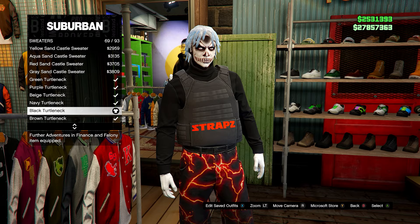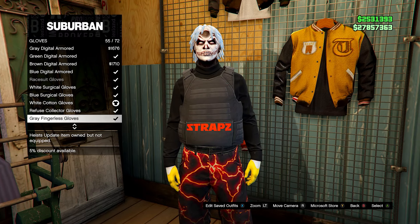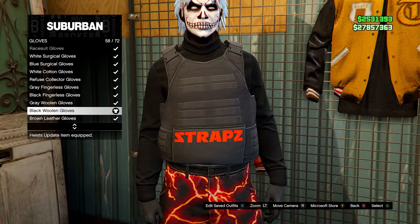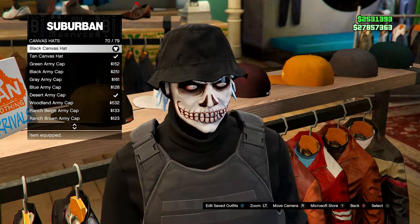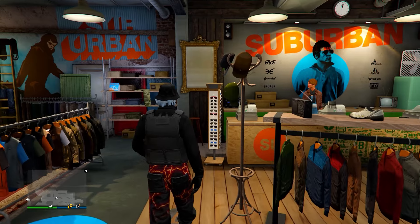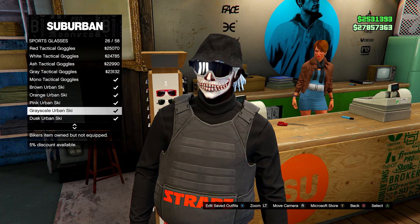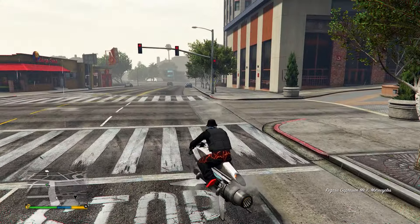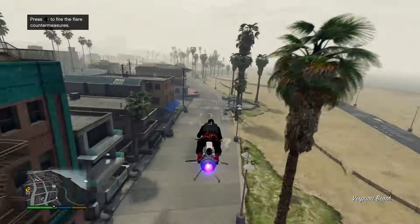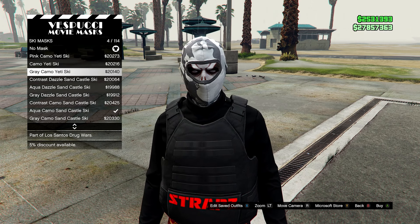Go to the accessories menu, head down to gloves, and go for the black woolen gloves. Then go to the hat section and head down to canvas hats — go for the black canvas hat. Then go into glasses, go on sports glasses, and head down to the orange urban skis and equip those. Save the outfit and head to the mask store. At the mask store, go into the mask menu, head down to ski masks, and go for the orange lightning ski.